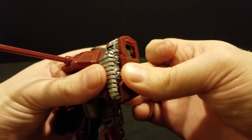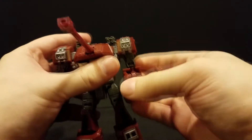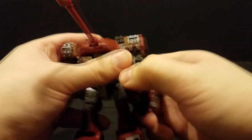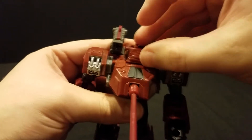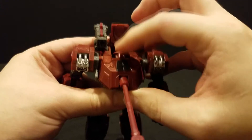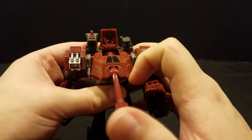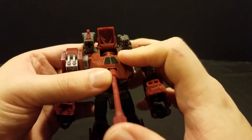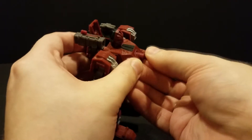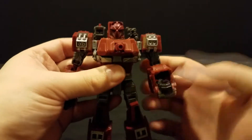Same thing on this side — open it up, which is going to be a little tight to do, fold it down, fold out the hand, close it up. Last thing you're going to want to do is come back here, open this panel up. I've seen people use something to pull his head out from here, but all you actually really have to do is push in on the turret, make sure that you've got it all the way down, start pushing it in, and that will pop up the head as you do. And there you have Warpath in robot mode.